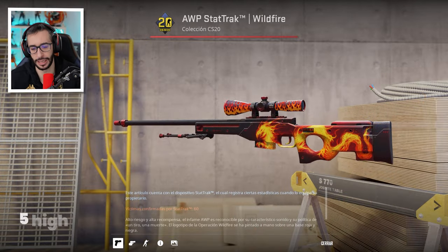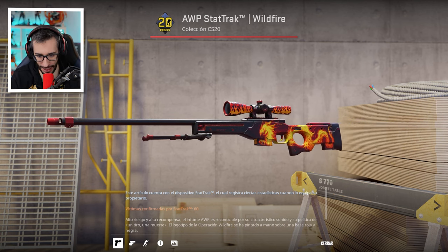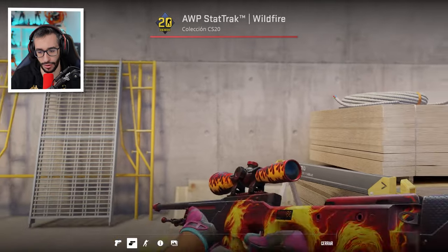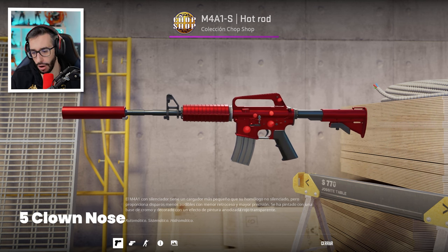Con el AWP Wildfire con las 5 pegatinas de Hit en el scope. Sensacional, o sea queda súper súper guay. Sin lugar a dudas esta es una pegatina que se está utilizando muchísimo, y para skins de color rojo queda muy muy top. Tenemos ahora la Horro con 5 Clown Nose.